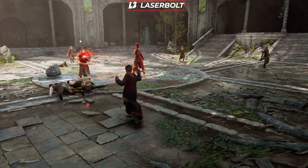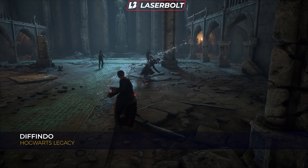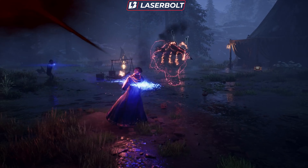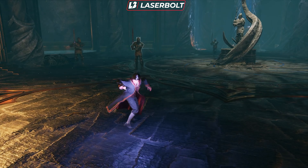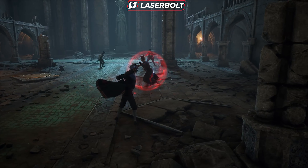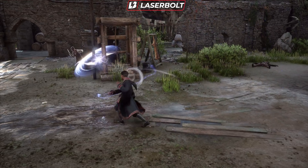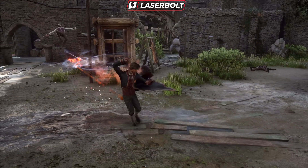One of the most interesting spells is called Diffindo — not a very well-known spell in the Harry Potter world. It's being introduced in Hogwarts Legacy and requires precise aim, as it slashes or cuts at something. While many might think it's purely a combat spell, it's actually going to be very effective for exploration, helping you open hidden areas within the map. There are tons of hidden areas in Hogwarts Legacy, and having the right spells to access them is extremely important — so don't sleep on Diffindo.